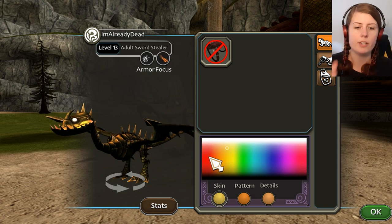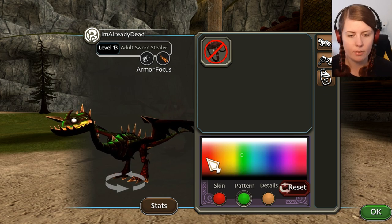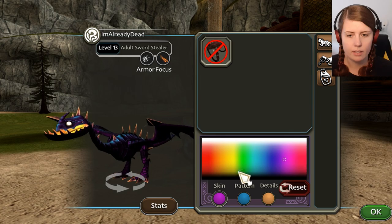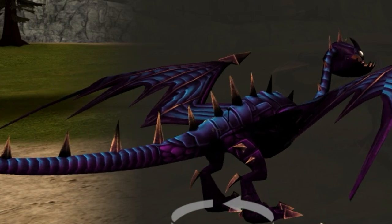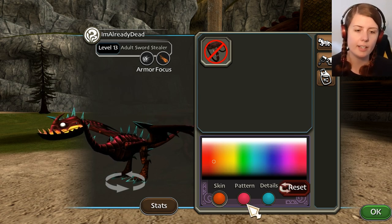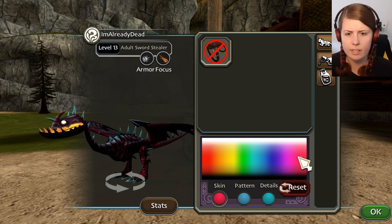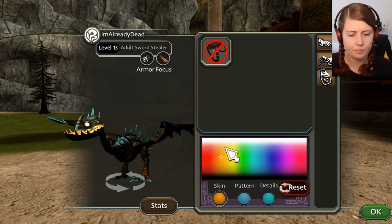I want to go through the combinations so we get a look at all the colors. It seems there's a fade between the skin and the pattern, so if I switch them around they look like that - they fade into each other. I reckon you could make some really impressive combinations with that. I like how this looks. The pattern is like the shine, and then you add the base color underneath it, so you can combine everything and it will look quite decent regardless. Super nice colors, I'm a fan.